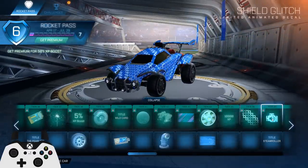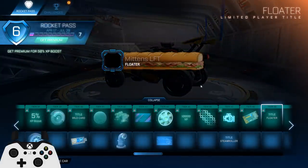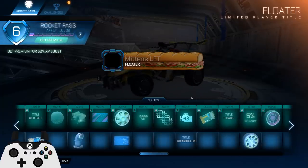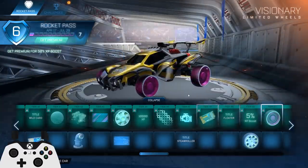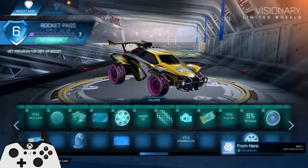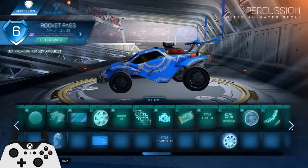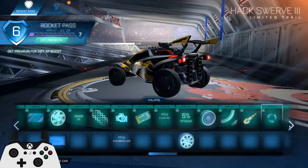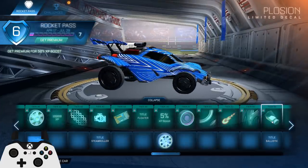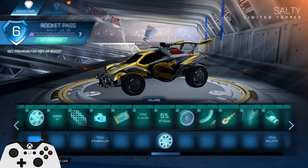That decal is decent. Helicopter engine noise — kind of an obnoxious floater. That's a pretty cool title. Wild card — I didn't see that one either, I guess that's decent. These wheels would look good painted black or white, that would look really good. That decal doesn't look too bad — that's actually pretty clean. And on the salt shaker — great topper, it's animated and moves, that's really cool.